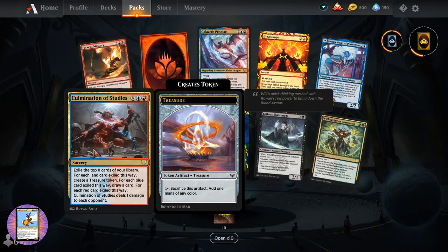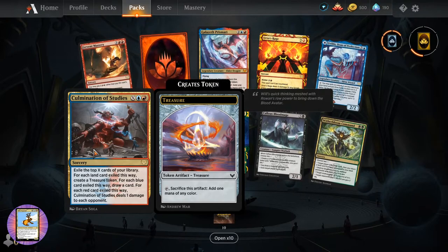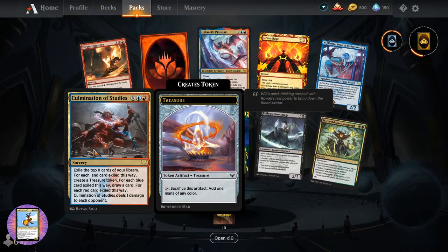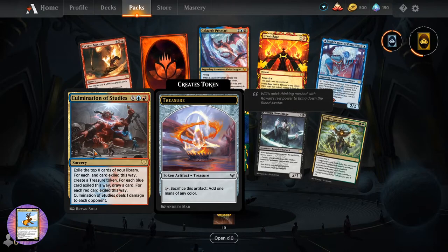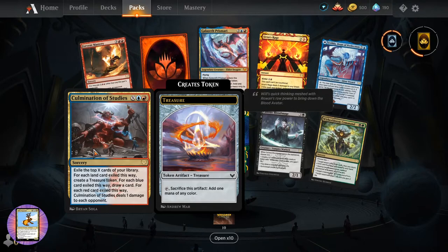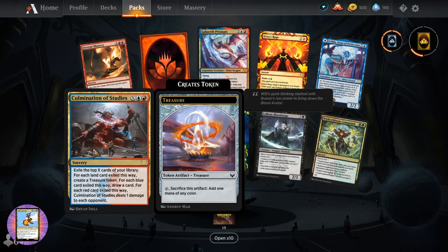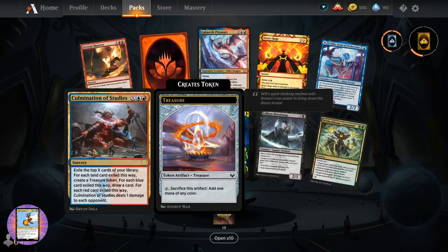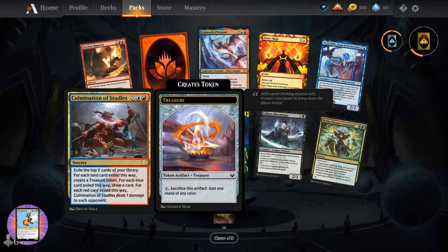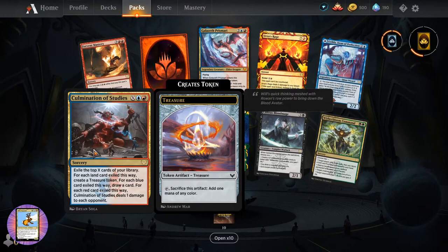Jonathan asks how do the double sided cards work - can you cast a spell on any side you like? Exactly - so you draw the card and at the time you're casting you choose whichever side is most beneficial. There are some with lands on one side, so you can either cast the land if you need the mana or cast the spell on the other side, depending on how you're doing with the Arena shuffler.